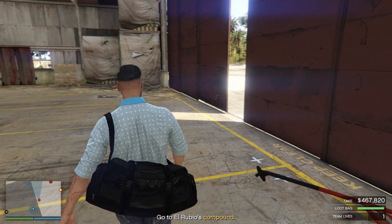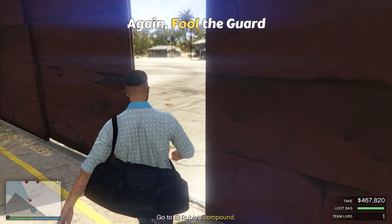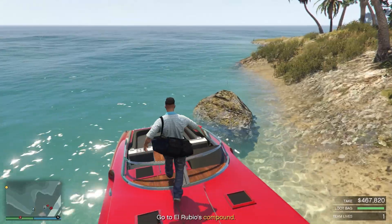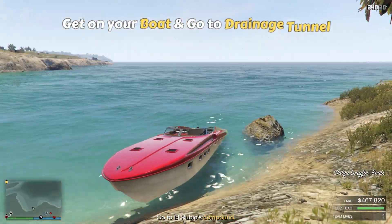While exiting, again I will fool this guard. Just walk out like me. Now head for your boat, get on your boat and head for the drainage tunnel.